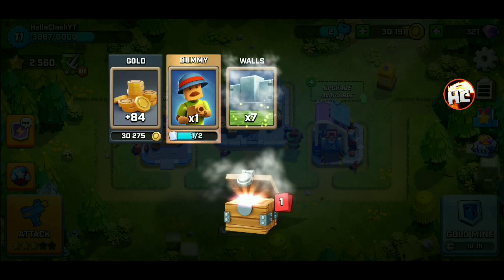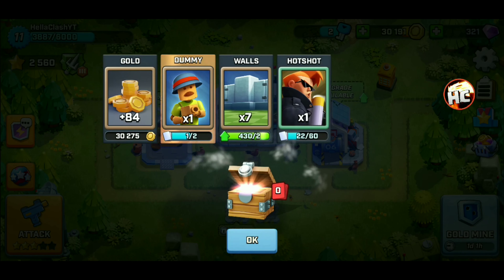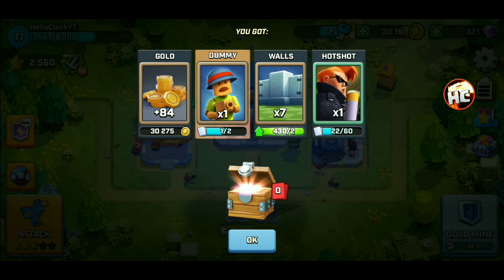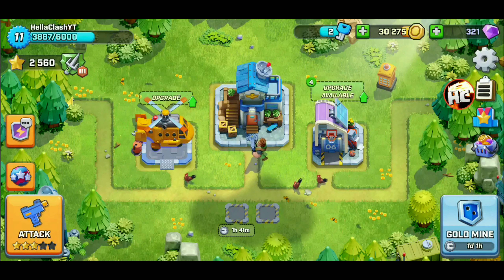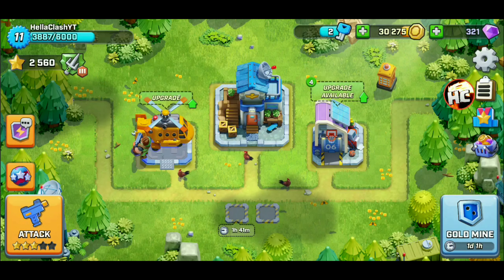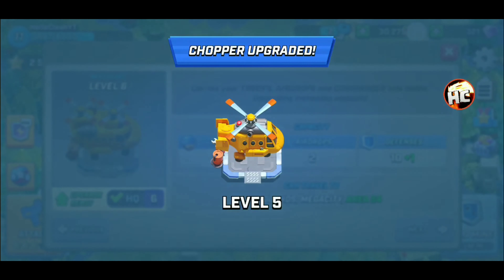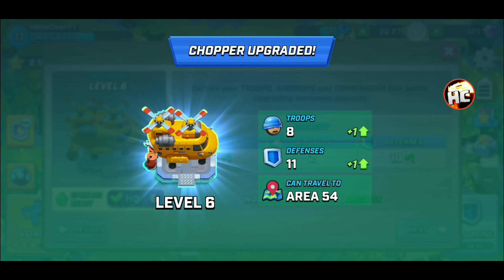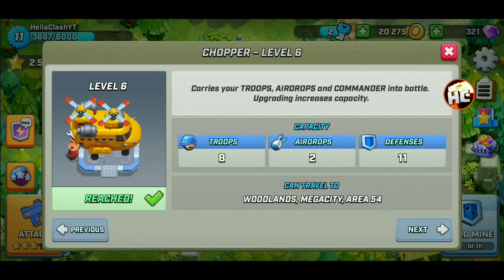Here we go - we're unlocking the Dummy, which is a new kind of trap or defense. We already unlocked a new card, so that's the thing - if you upgraded early and you didn't have the gold and didn't have the cards, you'd be diluting your pool and slowing your progress. It would take longer and longer to catch up, and you'd have lower level troops diluting your pool when you get your random attacks. Let's upgrade that chopper - we're going to gain one more troop on offense, one more on defense, and we're going to open some new areas.